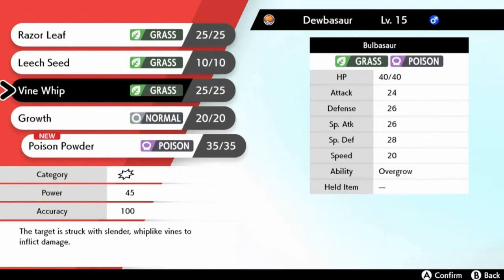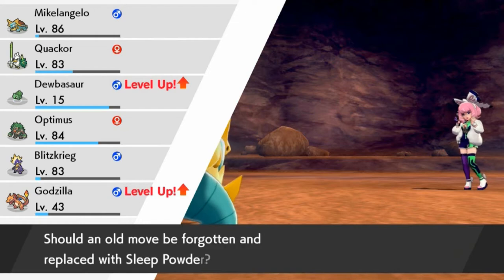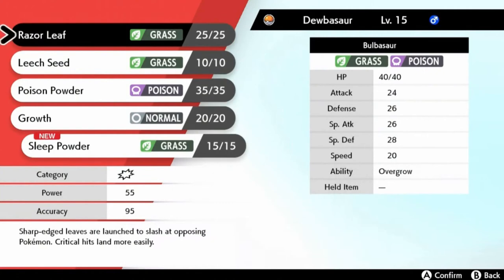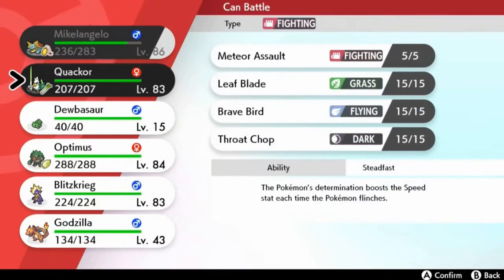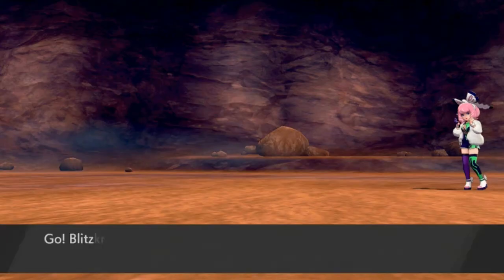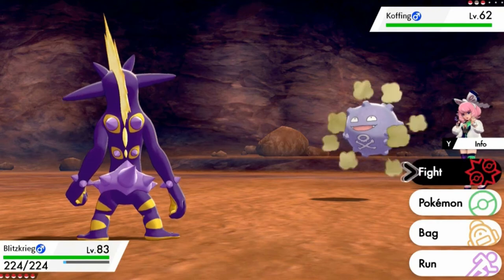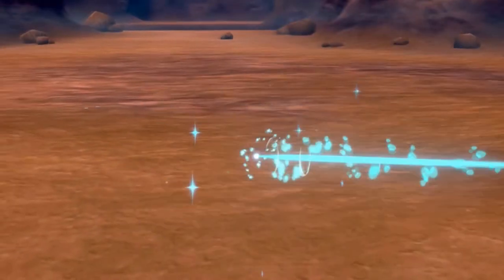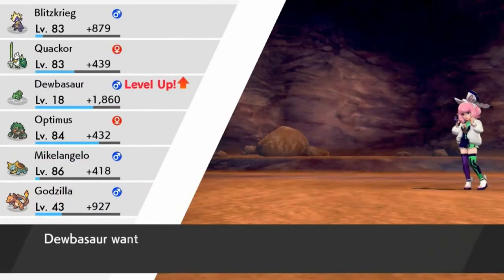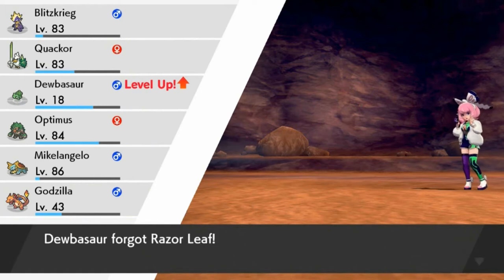Let's go ahead and take out Brawl — we don't really need that right now. It wants to learn Razor Leaf as well — take away Tackle, that's another move we don't need. It wants to learn Poison Powder — take away Vine Whip. Yes, Vine Whip. It wants to learn Sleep Powder — that is a move I don't want to teach. Did not learn Sleep Powder. Godzilla grows to level 43, and she wants to send out Koffing. Let's switch it out — let's go for Blitzkrieg. It has been a while. Let's go ahead and go for an Overdrive attack — Overdrive does it. Say goodbye to Koffing.